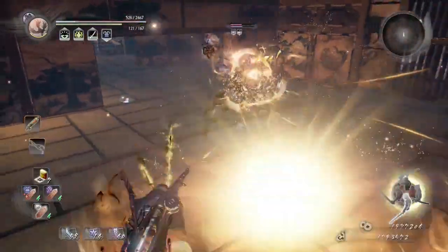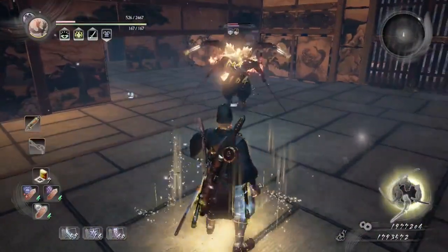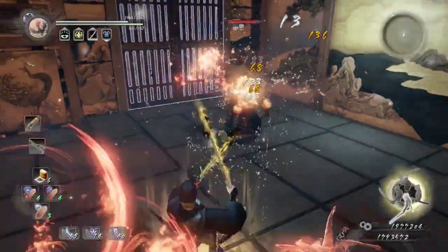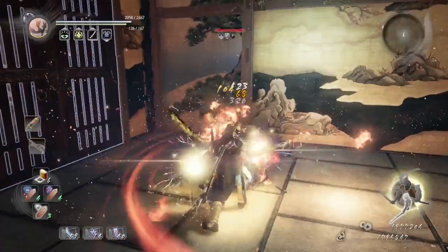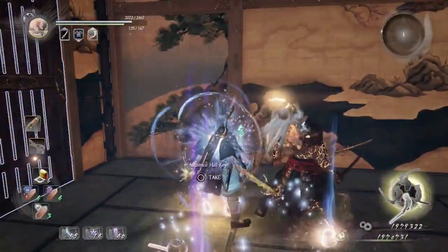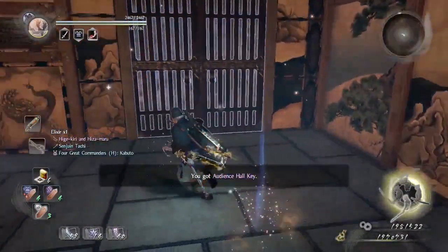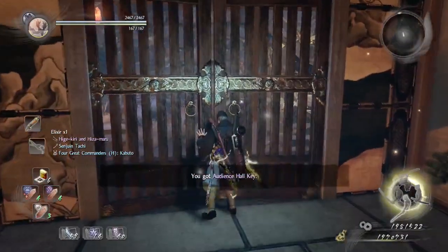I did not keep attacking him because he was going to have some kind of resistant attack that would make him go berserk enough to regain his stamina. But anyway, I did it one more time - that made him go down. Use cross-slash and finish him off with a few low stance combos, and there you go.